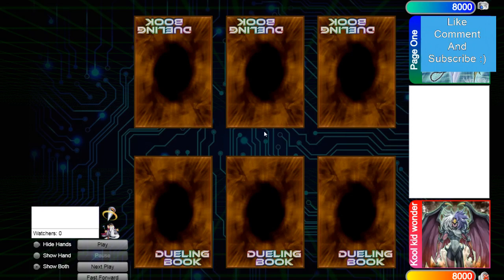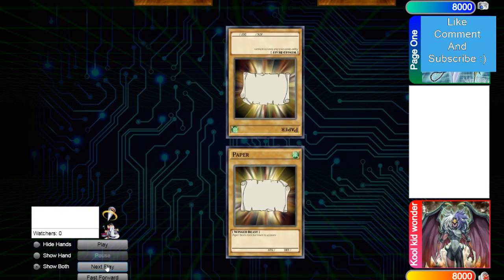Hey guys, the DB Grinder here back at it again with another video. This time it's Cool Kid Wonder with 736 rating versus Page One with 686 rating, so it's going to be another high rated DB video. It's only high rated because it's the beginning of the format, so let's hop right in.